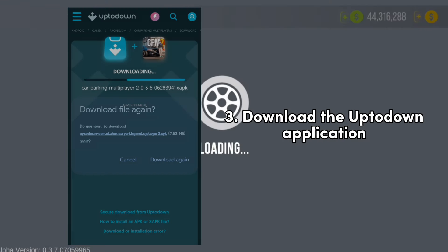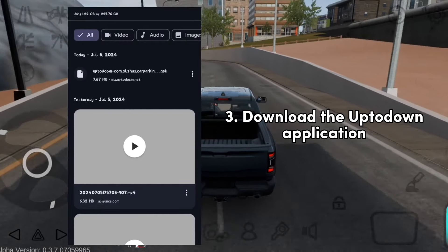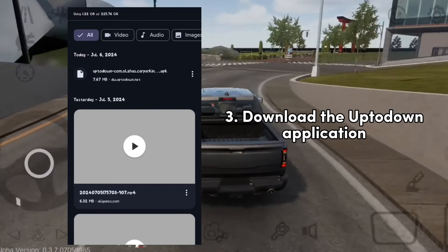After you click download, another download prompt will appear on your screen — mine is already downloaded so I just cancelled it. As you can see it's already downloaded, so if your download is done, just install it and go to the UptoDown application.